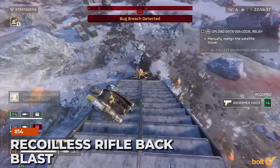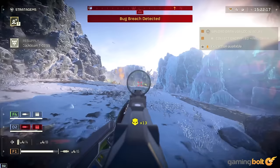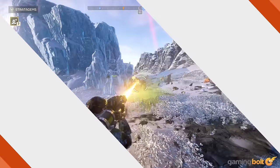Recoilless Rifle backblast. When another teammate uses the Recoilless Rifle, don't stand behind them — the backblast will knock you off your feet. As hilarious as it can be, wasting precious seconds to get back up as automatons and terminids close in is not ideal.